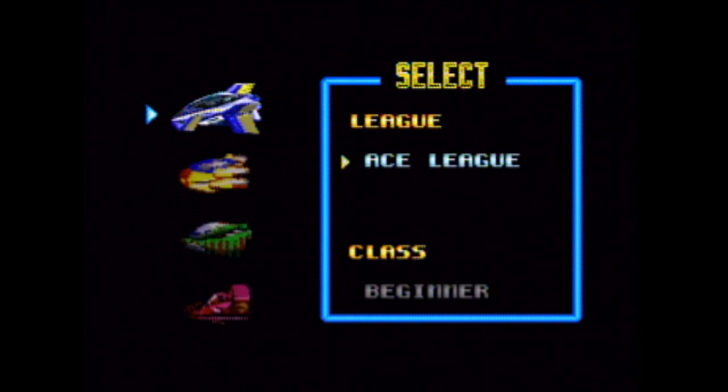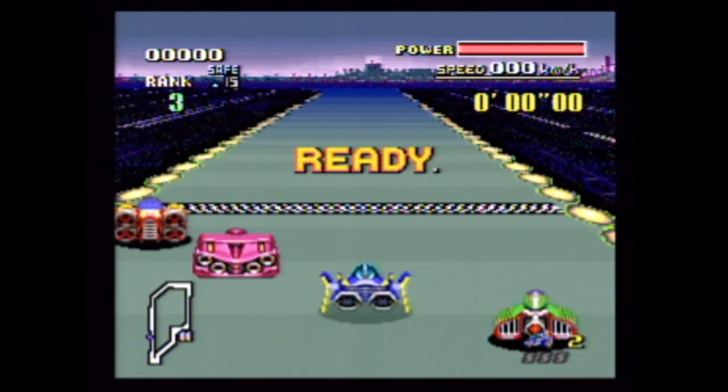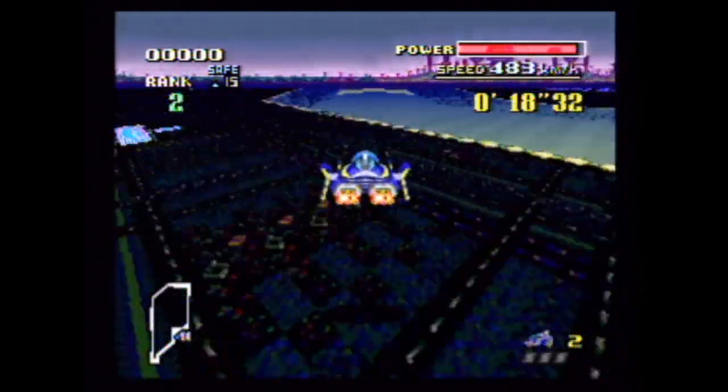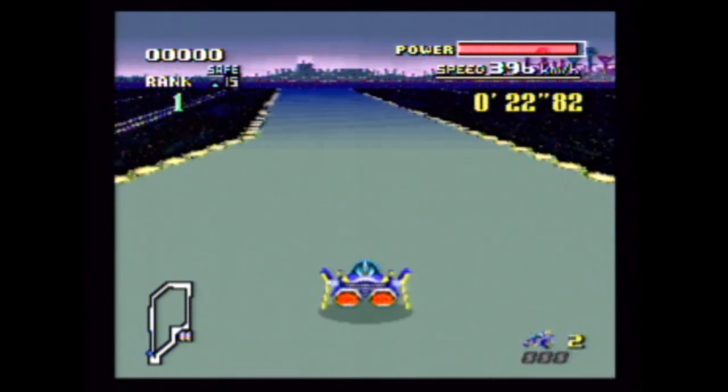There were more leagues, but this ROM just happens to not have them. Once you've got Ace League, there's no going back. Nintendo of America will release all of those other races one day through the Virtual Console, right? Here we go — these are neat redesigns for the old tried-and-true ships. The secret here is to avoid that last one so you can do this turn properly.